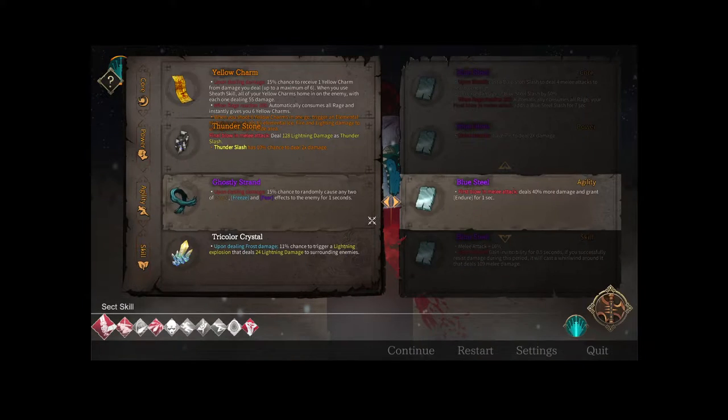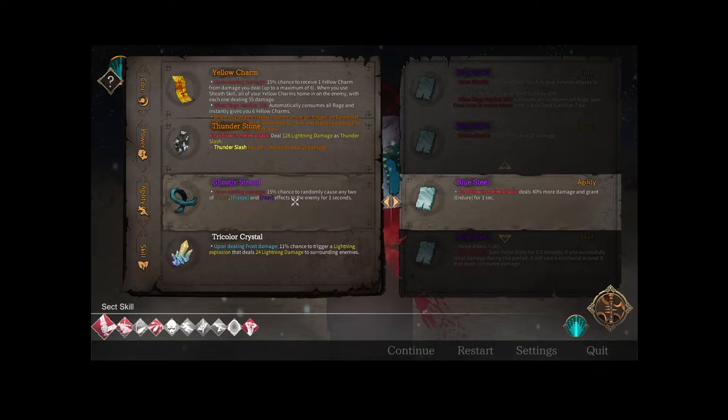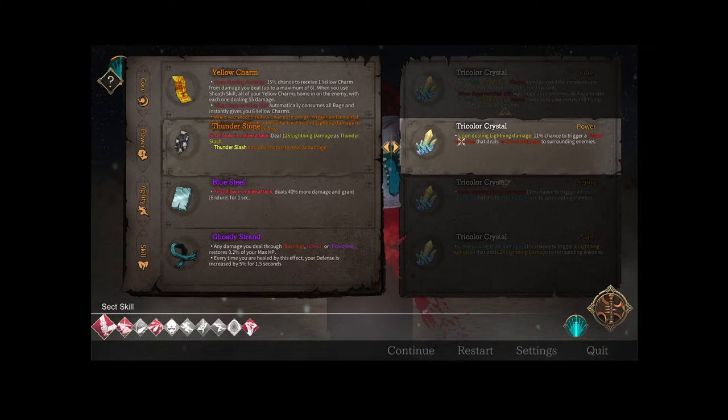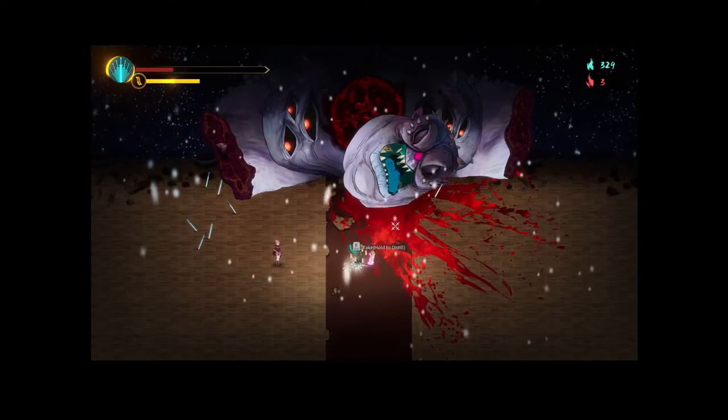Blue Steel: upon sheath gain invincibility for half a second; if you successfully resist damage during this period it casts a whirlwind dealing 109 melee damage. Now that we have a bleed source I'm going to put Ghostly Strand down here and take Blue Steel since Tricolor isn't doing much for us. We'll distill this too — hopefully it gives us attack.